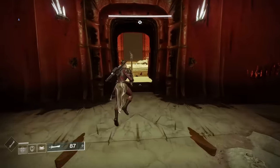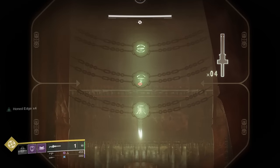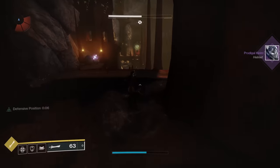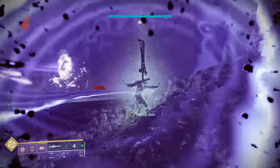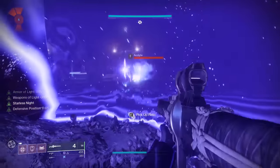After you kill the sword bearer, in the back of the room there will be 3 hive symbols. These indicate where our targets are located. All you need to do is go to those locations and kill the targets. Around the area will be sword bearers, ogres, and at each door a collection of thrall, acolytes and knights, including pit keepers which unlock the doorway they are in front of. Just be on the lookout so you don't die.